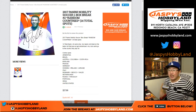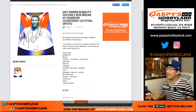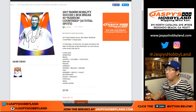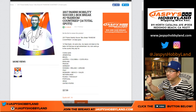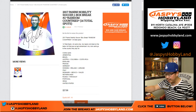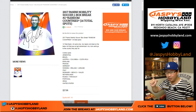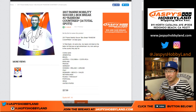Good evening everyone. Joe for jazpieshobbyland.com. Soccer is back on the Hobbyland — 2017 Panini Nobility Soccer. It's a one-box random country break number one from jazpieshobbyland.com. The next one is in the store. You see Pele up there — Pele are case hits. Every eight-box case has either a Pele Relic or a Relic Auto, so we should be able to see some pretty nice stuff.